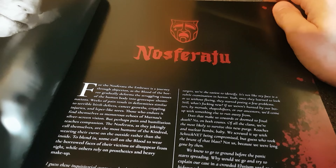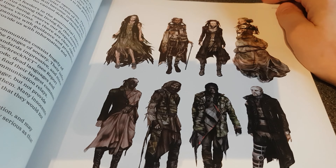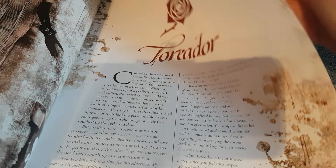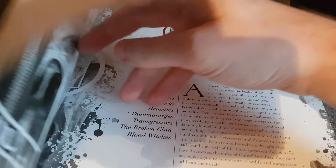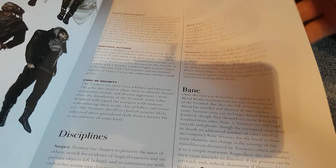I'm wondering if they've updated the clan weaknesses. Nosferatu is one of my favourite vampire clans — these are the ugly, sewer-dwelling nosferatu; they hide a lot. Then there's the Toreador — the artists — and the Gangrel have strength.